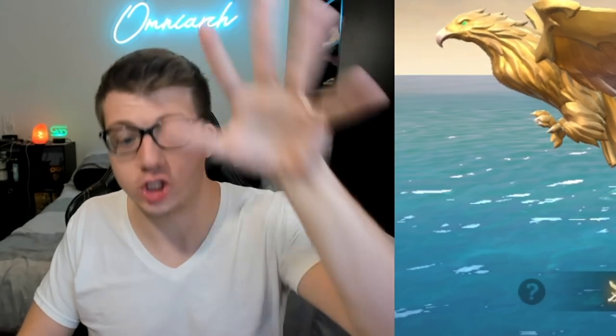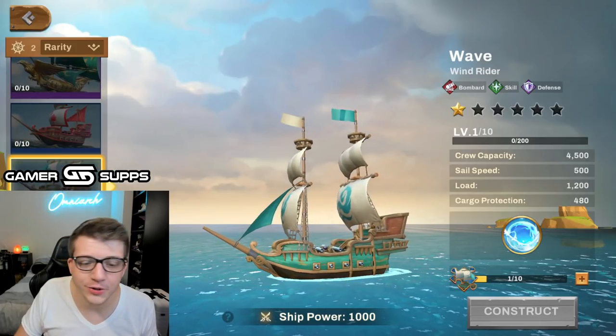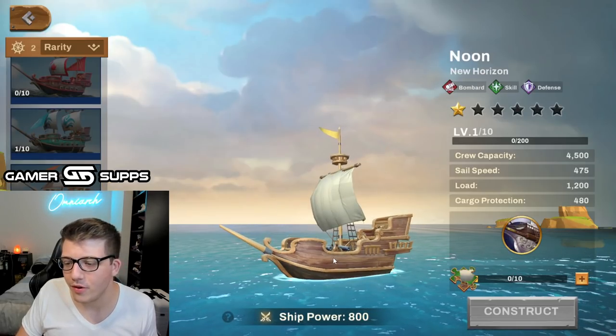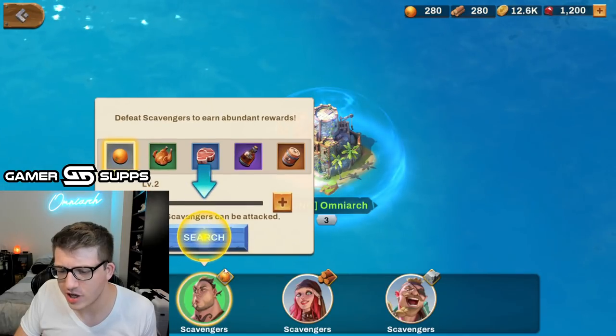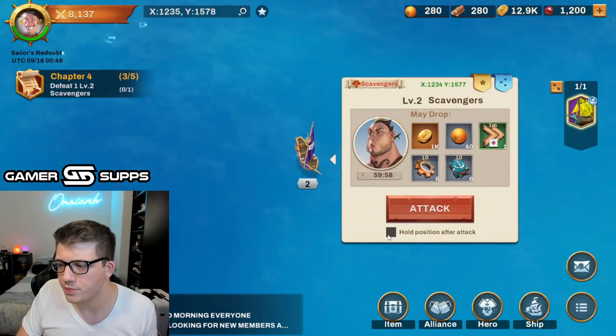Then we've got the little Maple, the Wave — that's cute — the Treasure, the Noon for the poor people, and the Twilight. Let's challenge a level two enemy over here — we're gonna do that. Let's hold position and see if that feature works.